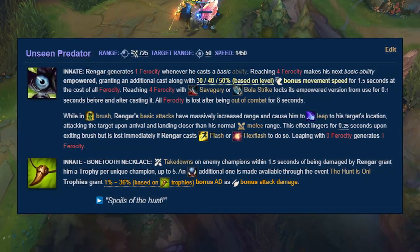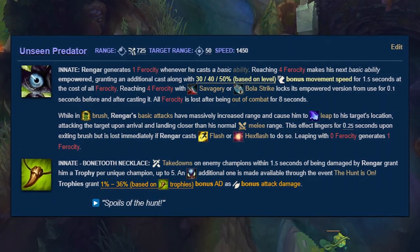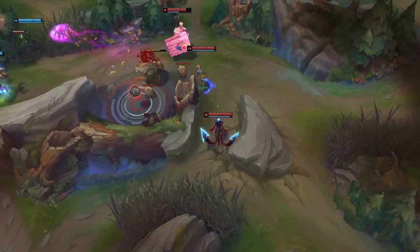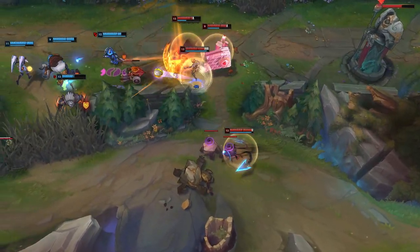...making you that much faster in both tempo and combat mobility. On top of that, the permanent attack bonus you get from Bone Tooth Necklace is amazing — it's essentially an AD Rabadon's Deathcap passive at max stacks. The only reason I don't put this above Demon Shade is because I feel stealth has a lot more applications in terms of overall macro play.